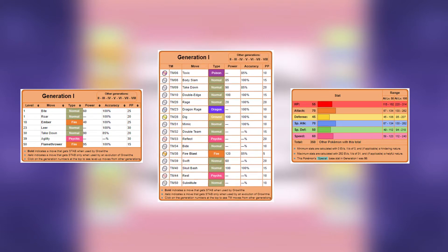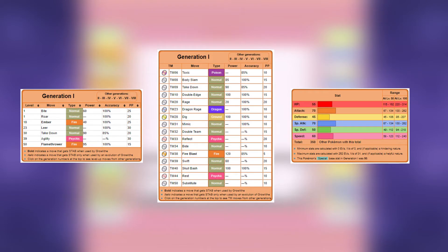Growlithe has some pretty mediocre stats, and its move pool is pretty limited as well. By both level up and TM, it only really gets normal and fire-type moves, although it does get access to Dig, which is one of the strongest moves in the game. Who knows, maybe we'll even teach Growlithe Dragon Rage — not a move we ever get to use.